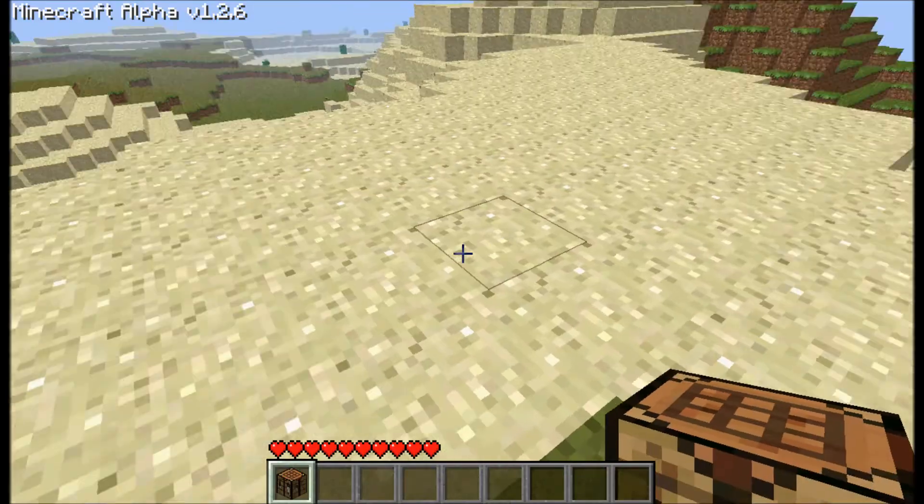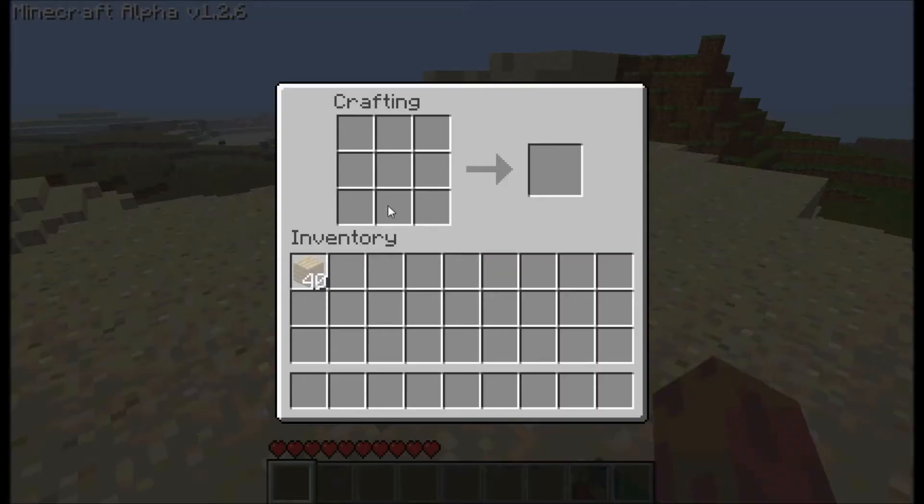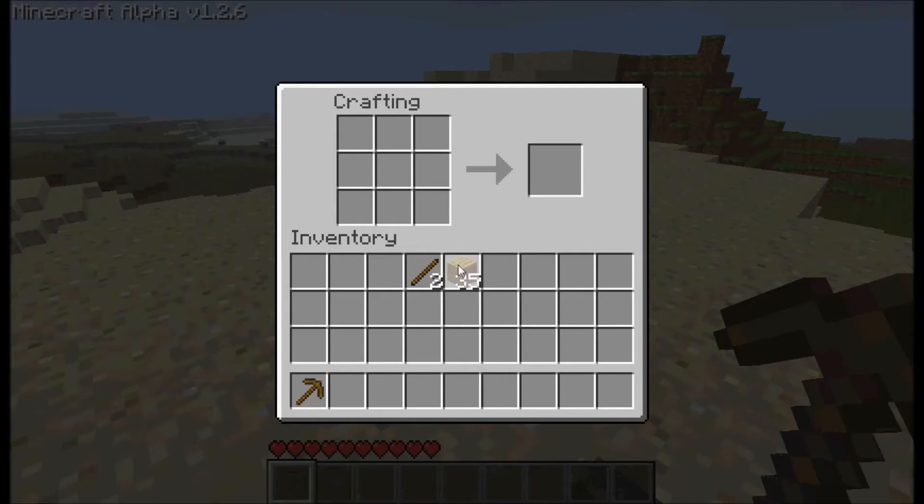I'm guessing we'll place it right here. Alright, get that. Get some sticks. Make a pick. At least it's not classic. Make a chest as well.